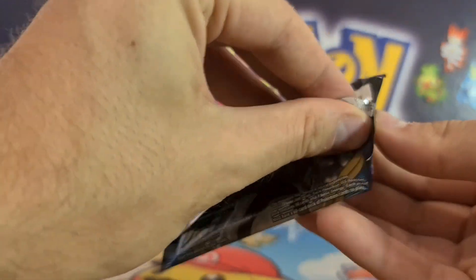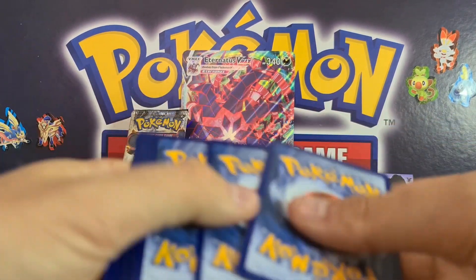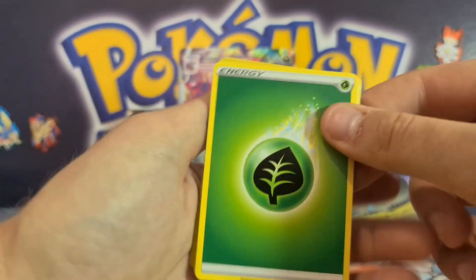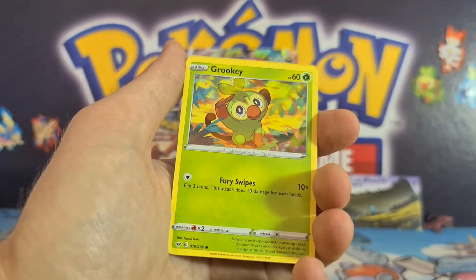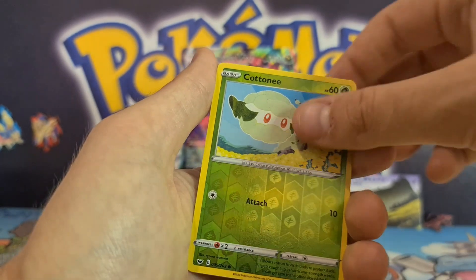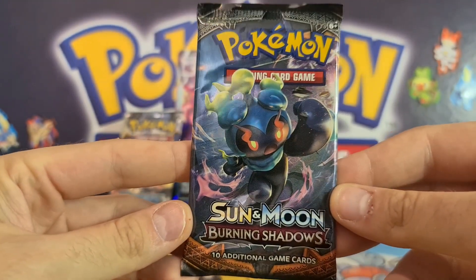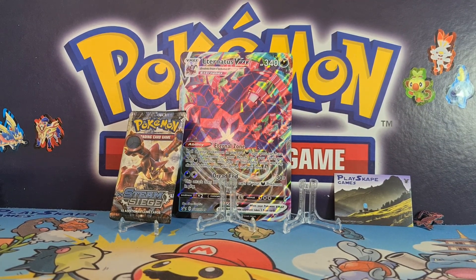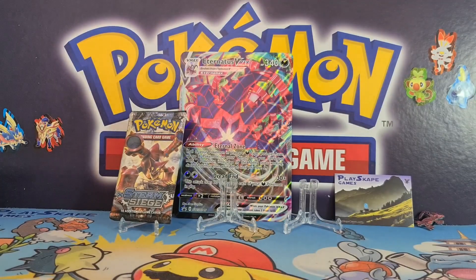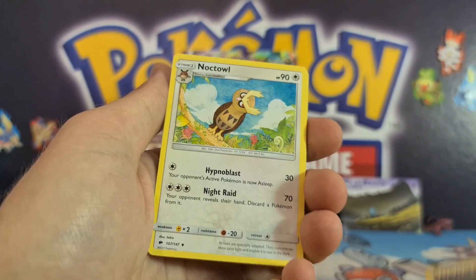Nothing amazing from those Darkness Ablaze packs, but maybe we'll get the Gold Zacian V card from this Sword & Shield booster pack — you never know. I'm so hyped about these Eternatus VMAX boxes, can't wait to play. Official tournaments haven't fully resumed yet but it's nice to start practicing with friends, with safe social distancing. Hoot-Hoot, Cottonee, and a Cinccino — this is a very strong card, used in quite a few decks. We need these last two packs to save us — Burning Shadows, we want the rainbow rare Charizard GX!